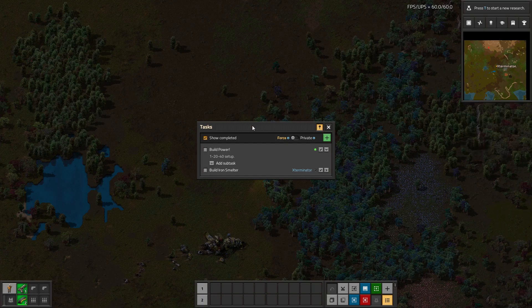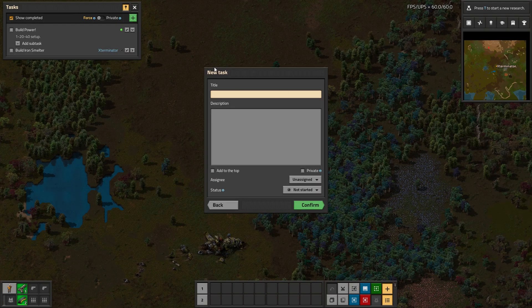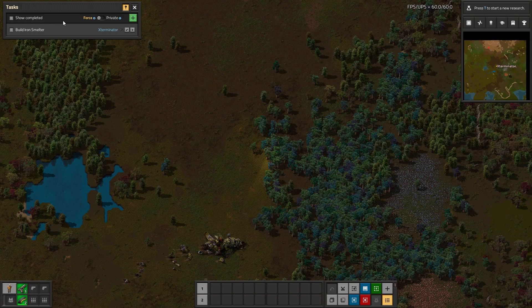You can pin it up here if you just want it always open, or wherever you want. And if you don't want to mess with opening this menu, you can just go here and this will bring you straight to the new task menu, which is super cool. So let's say we've completed power and we do this — if you don't want to show the ones you've completed, you can get rid of them like that.